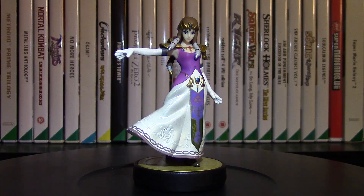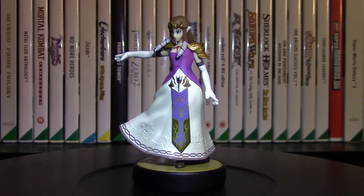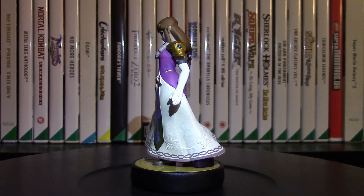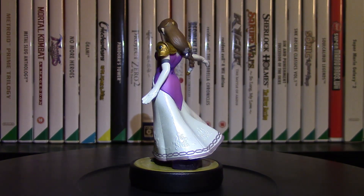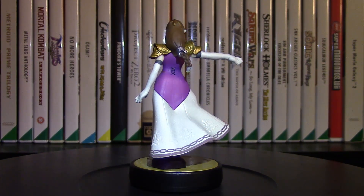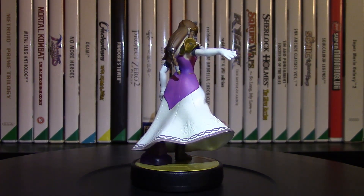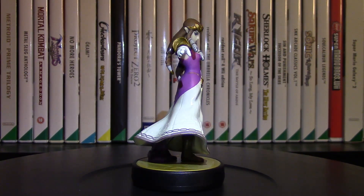I picked up another amiibo to go along with that — very appropriately it is the Zelda amiibo, Princess Zelda in amiibo form from the Smash Bros collection, as you can tell from the symbol on the base. This is very cool to have another one of my favorite Nintendo characters. These amiibos are fantastic just for display to liven up the shelves, but also the extra functionality in games themselves is very cool.